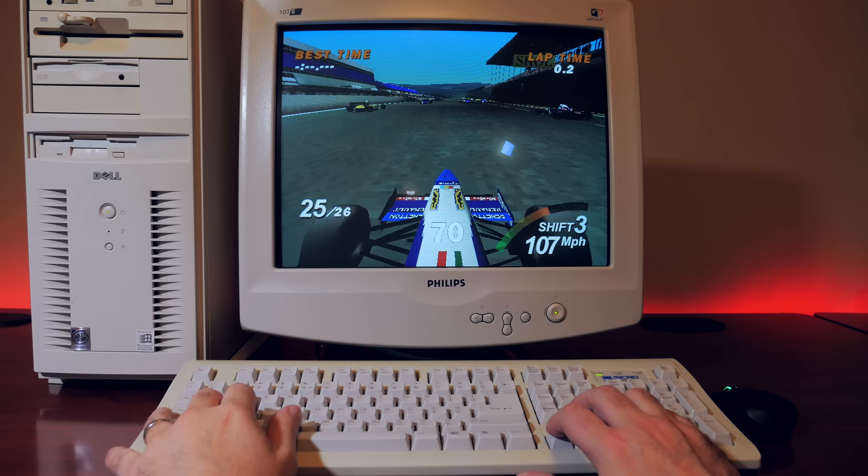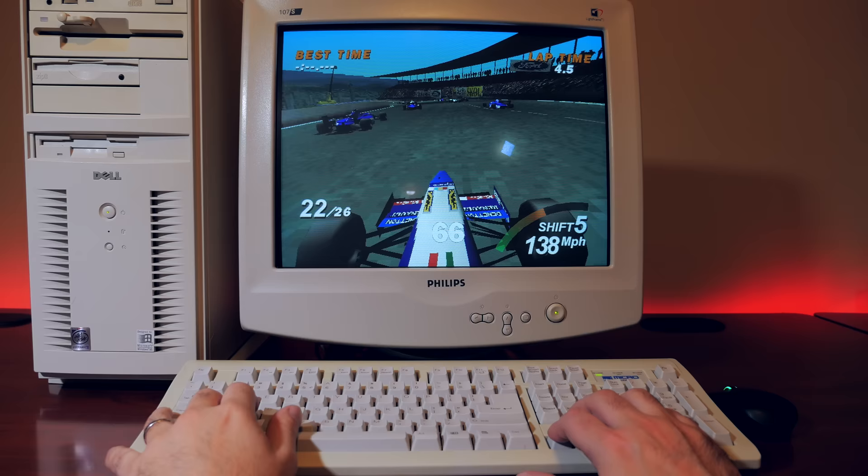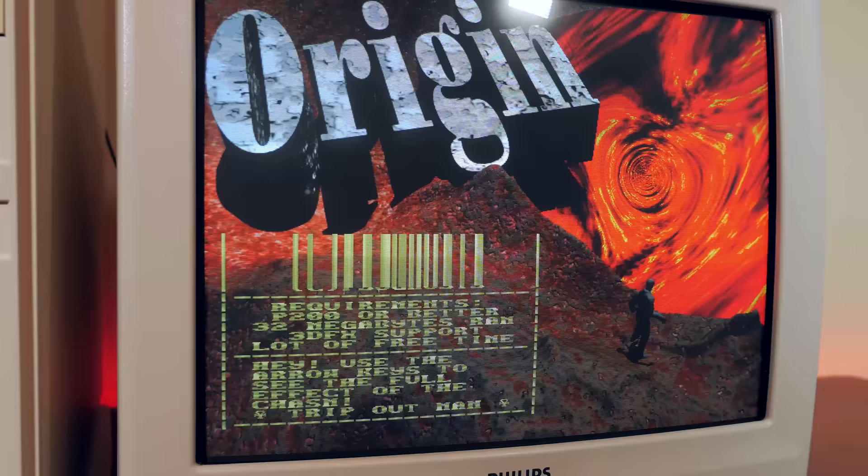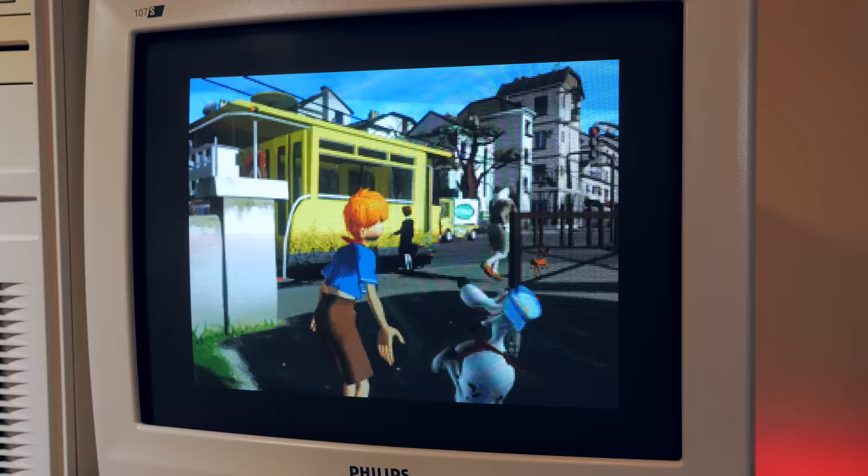But just like the consoles, games on the PC were no stranger to software piracy. Floppy disk games were simple to copy, even with unreadable sectors on the disk. Games were cracked in a matter of hours and spread around the world on FTP sites and bulletin boards.